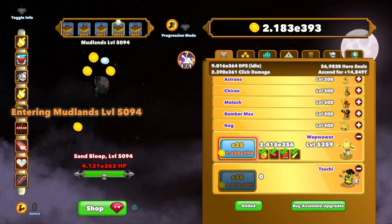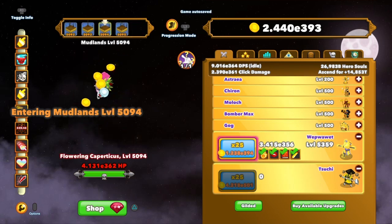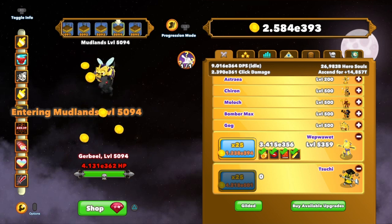If you just hold L2 right before a boss, then this happens. What you want to do is hold L2, or whatever button you use to go back a level, during the level right before a boss.